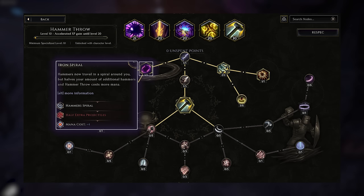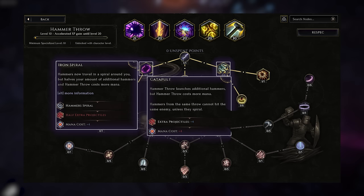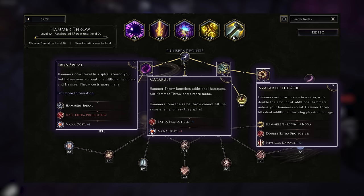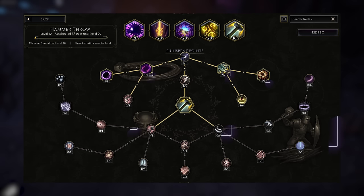What we're then going to want to do is immediately go to the right side and pick up Catapult, which is going to give us additional projectiles, meaning we're going to get multiple hits in total and be able to scale off of additional throwing damage substantially easier. We're then going to want to pick up Avatar of the Spire — Avatar of the Spire is going to attempt to make the hammers be thrown in a Nova, but the Iron Spiral takes precedence over it, meaning that Avatar of the Spire is just going to give us double projectiles and a bunch of added physical damage. Finally, we are going to put a few points into Belissa, which is going to reduce the mana cost of it.